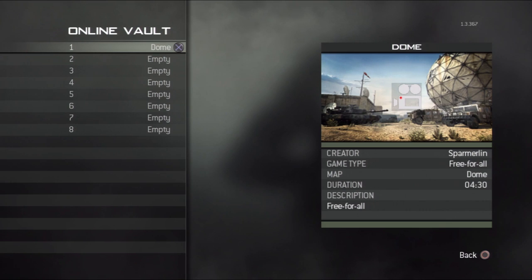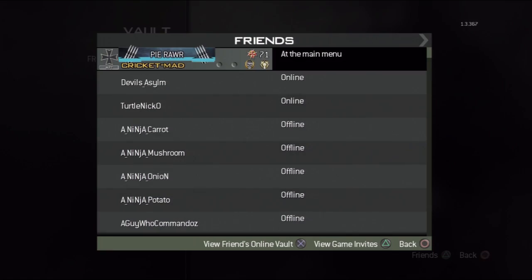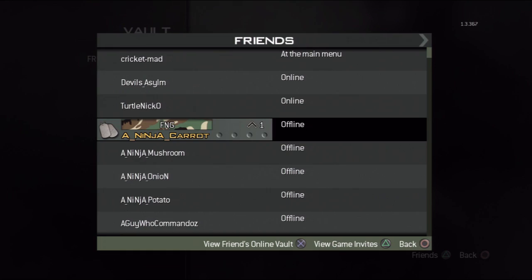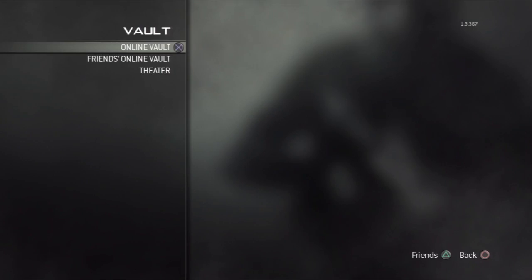So what you do is you go to Multiplayer and then you click Vault, and you'll end up in this place here and you need to click on Theatre to get to your replays. If you click on Online Vault you can send videos to there and then I think they go to Call of Duty Elite. I just tried to find a friend's one and accidentally exited back to the main menu.